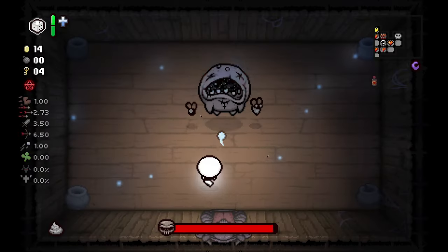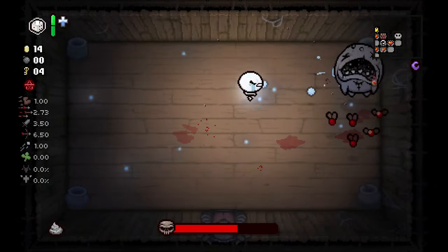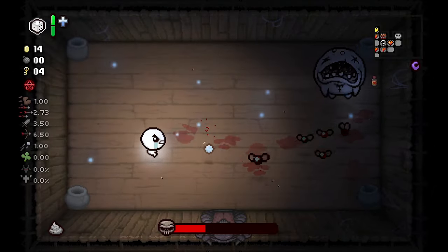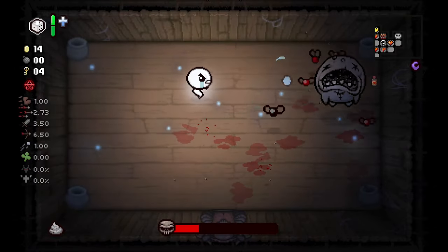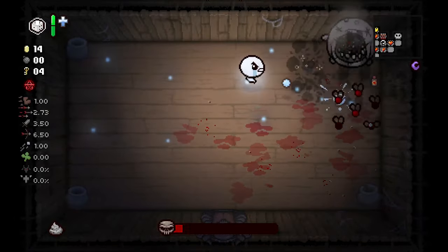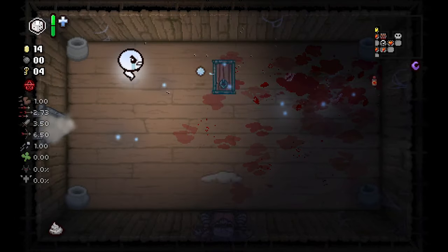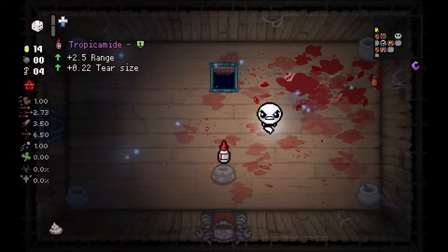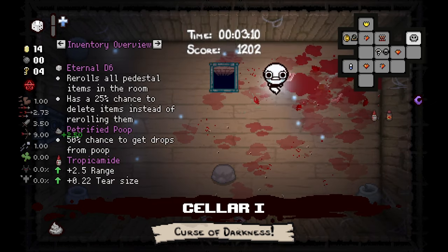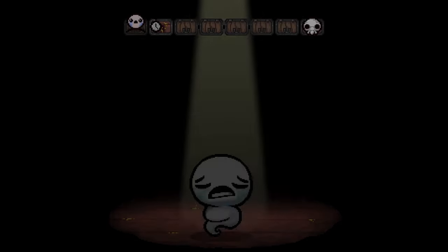We've got two good flies. Now that we have some uninterrupted time here, we can talk. Eve was last run — it was a good one. The past few have all been really good. And now we've got The Lost. He's quite a character — starts with holy mantle, which is really good. Otherwise he has no HP, so it's tricky. You don't want to get hit more than once in a room, otherwise it's GG. Marbles are completely useless because we can't get hit, so unfortunately we're gonna have to walk.